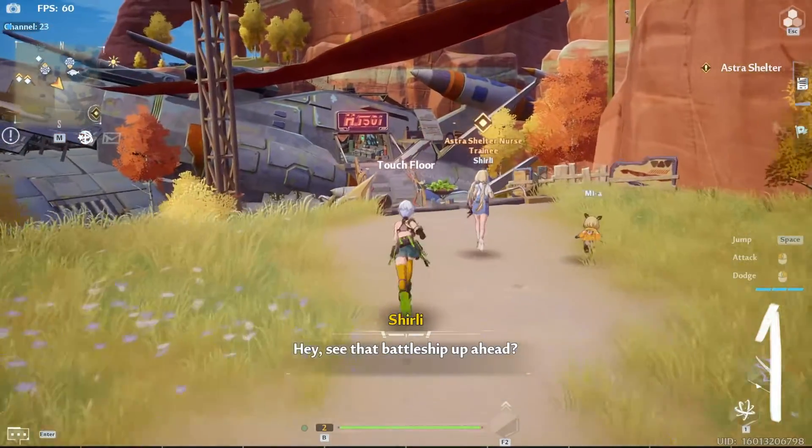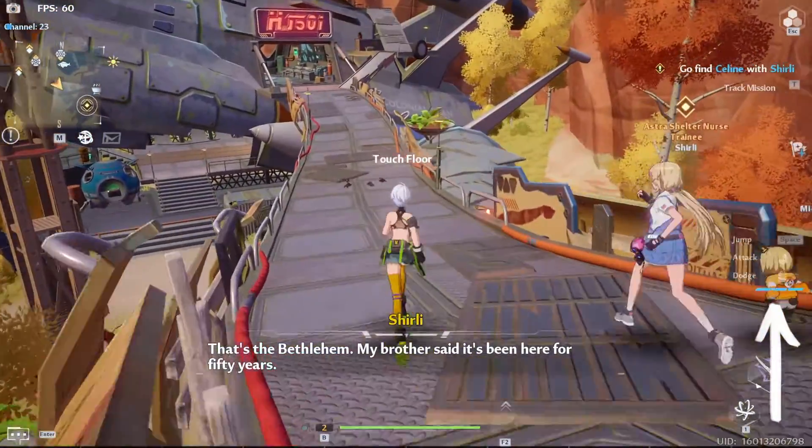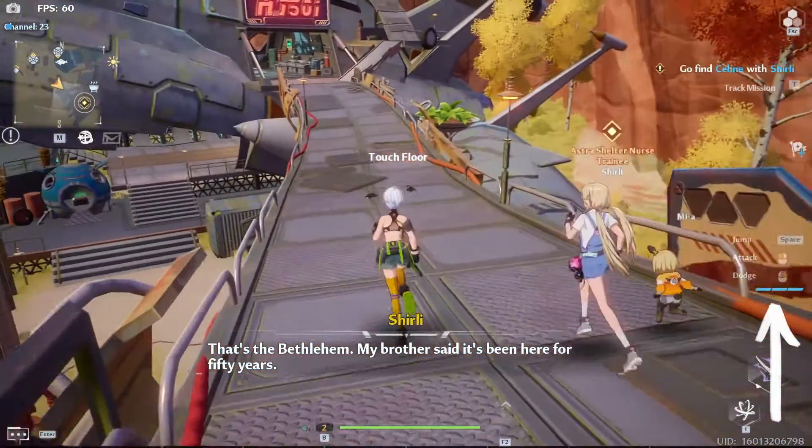On the other hand, Manual Sprint will require you to use one dash before your character starts sprinting. Dashes are limited to three uses, and while it does replenish after a few seconds, this mode is not practical on instances because your dashes are important.